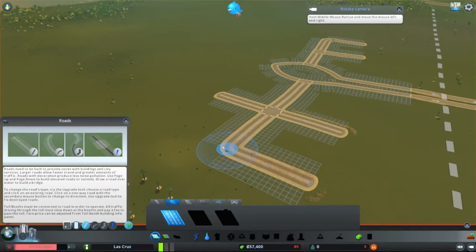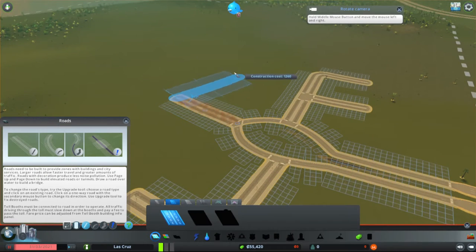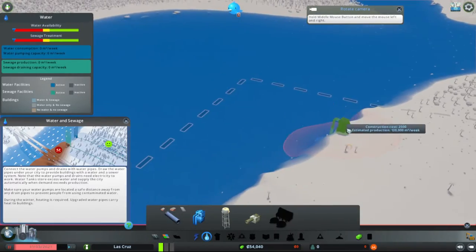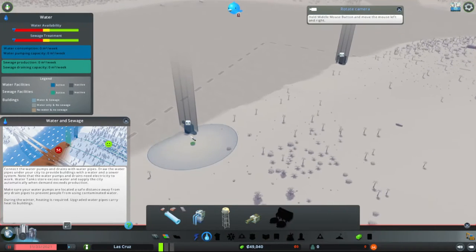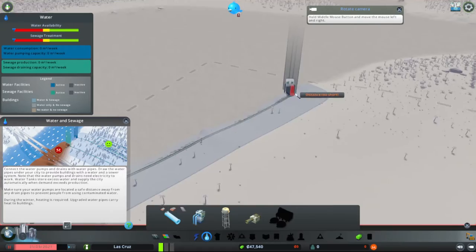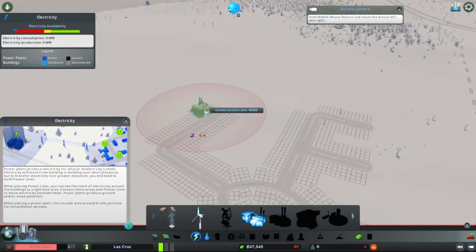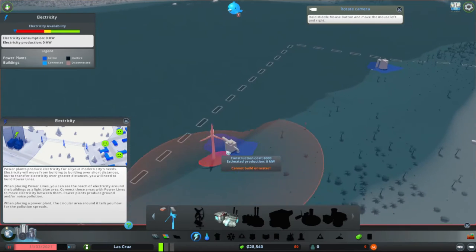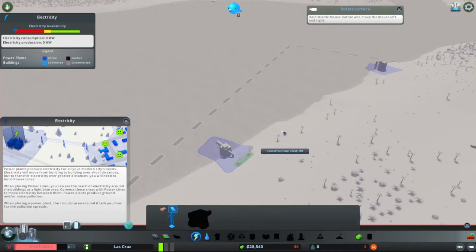Yeah, this looks good. We'll probably build something like a little area here. We need watering as well — we should probably make that. We'll put one over there and one here. That's good — we need to hook them up. And here I think this should be an industrial area, so we add this.